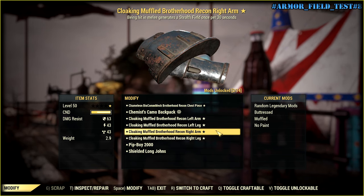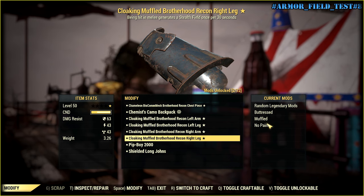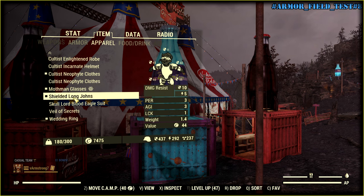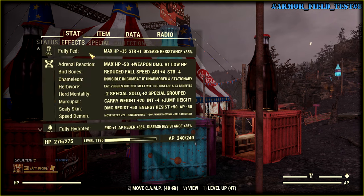So, four pieces cloaking and muffled. I have 23 agility, which should be enough for sneaking. I'm using shielded long johns, which gives me plus 3 agility. Here are my mutations.